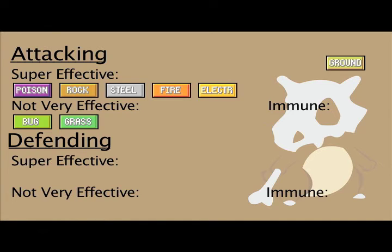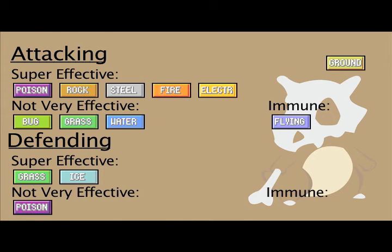Ground is weak to Water, as water can turn it into mud. Ground does absolutely no damage to Flying, since birds don't have to touch the ground. Ground is also weak to Grass, because plants are planted in the ground, and weak to Ice, because ice can freeze over the ground. Ground resists Poison, because diseases can be buried. Ground is resistant to Rock, since ground is created of rocks and other such particles. Ground gains a complete immunity to Electric, since electricity can be grounded.